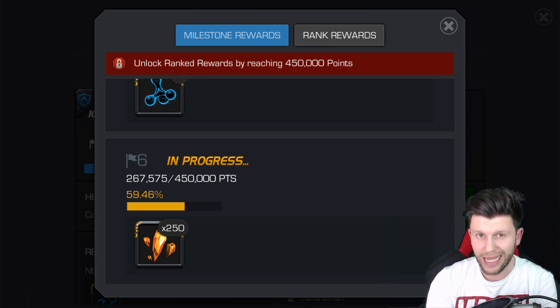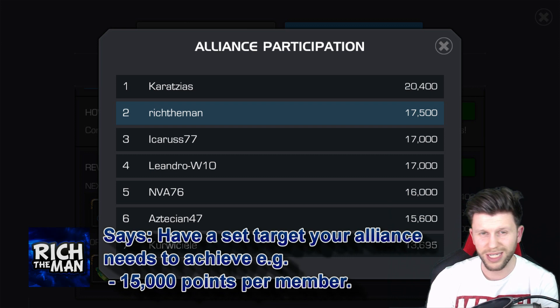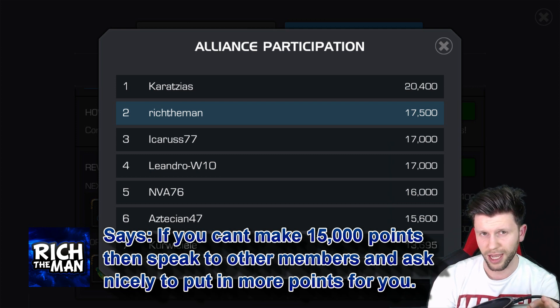Remember to share this amongst your alliance to give them a few pointers if they are missing that crucial part to get you that 250 four-star shards. Most alliances will set a target to achieve for each individual participant for completion. For example, our alliance is 15,000 points. And if you take 30 people, you times it by 15,000, you get 450,000. It's as easy as that.